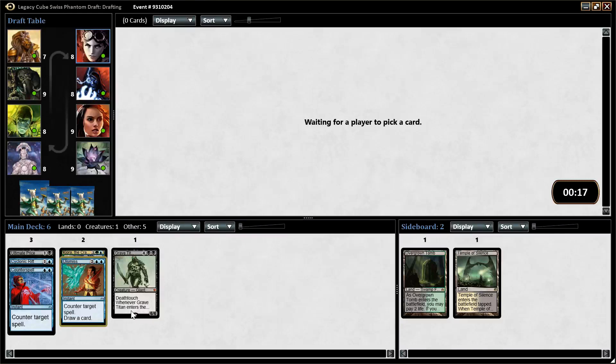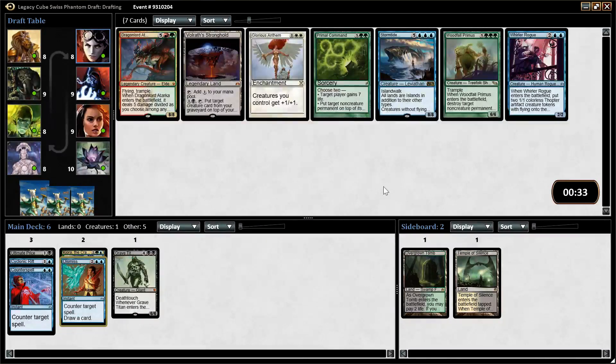We're going to struggle to find playables a little bit more than normal. We wheeled Whirler Rogue, which I think is actually not a bad magic card. Nobody's in the big rampy strategies or sneak attack or whatever, because Woodfall Primus and Dragonlord Atarka are both amazing, but I think Whirler Rogue is going to be fine for us. I don't think we need to go as deep as Stormtide Leviathan.